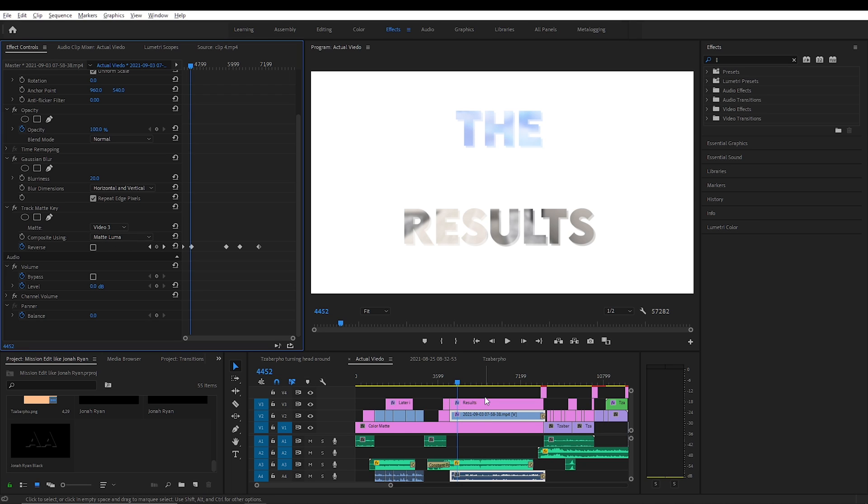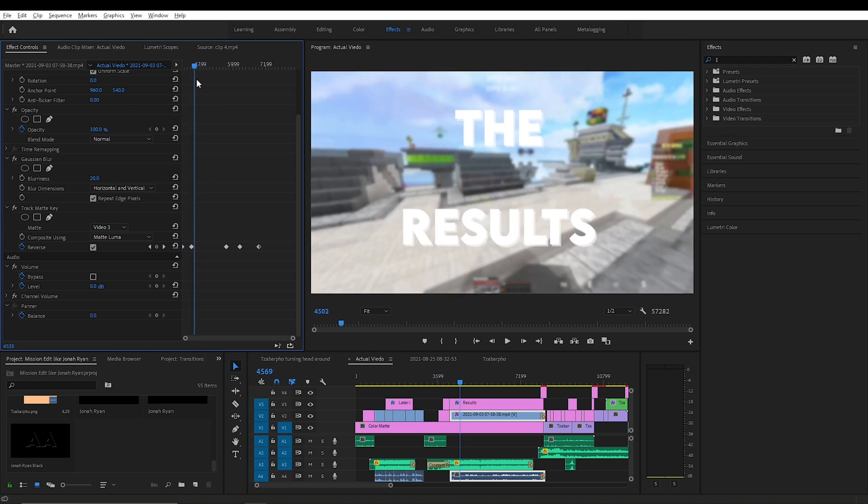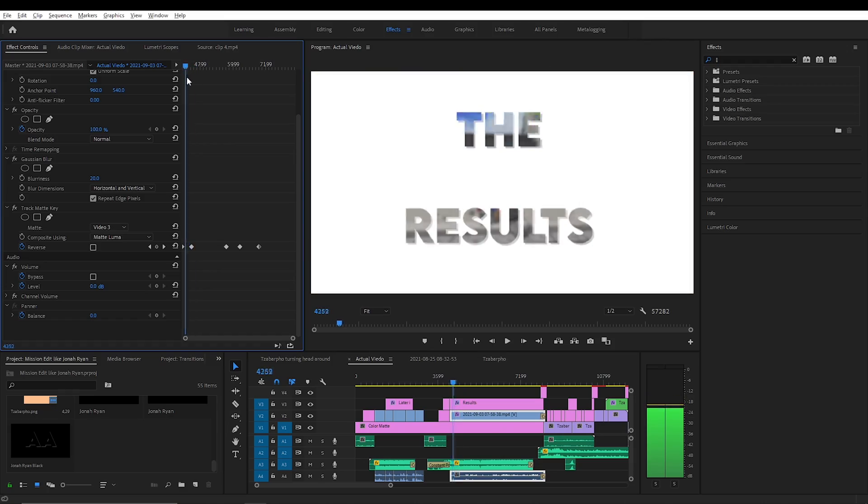I selected matte luma — if you make it on dark colors you should select this, but if you add a shadow, then you should select matte luma. There's also this reverse option which I animated to make it reverse, like that.